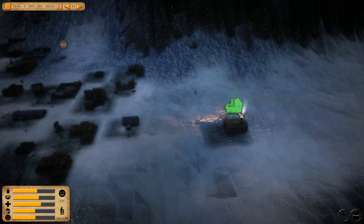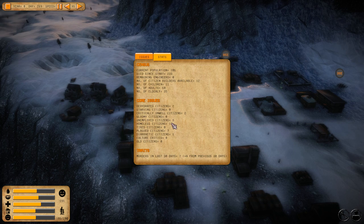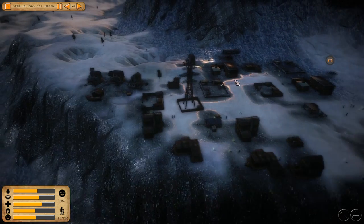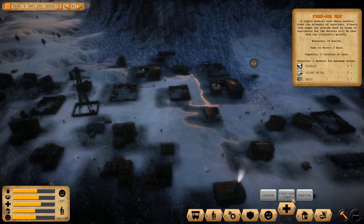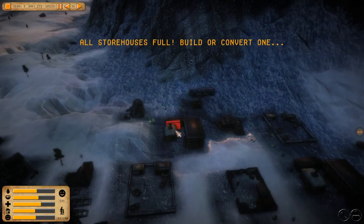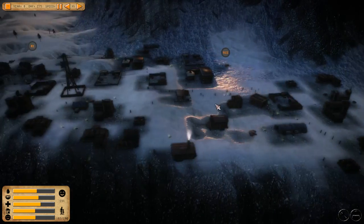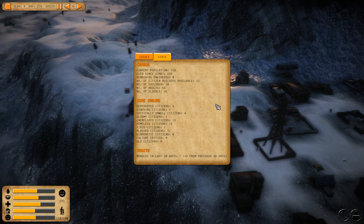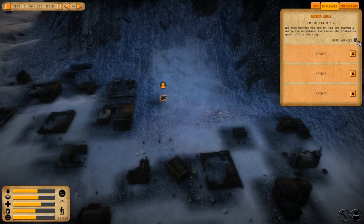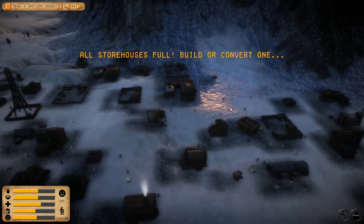We could put another storage yard over here. How are we doing, guys? Homeless citizens are low, unemployed and plagued citizens are hopefully going down. We probably need another hospital though — let's get another first aid tent over there. We might need another builder's yard. Unemployed citizens are around 14 — we just hired someone for the water well.